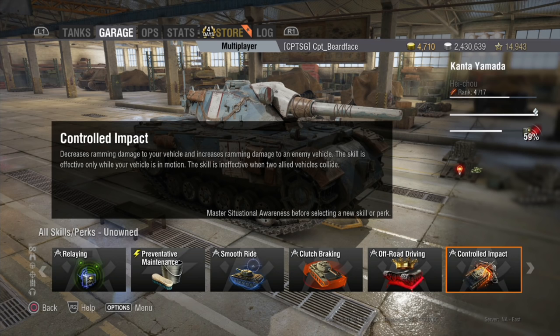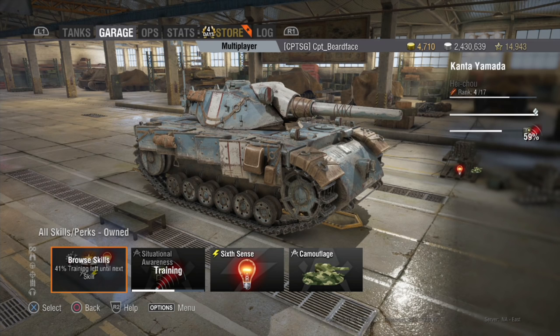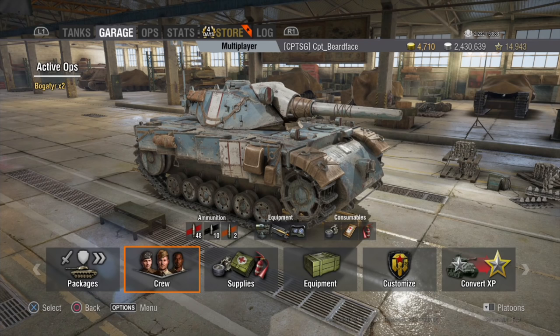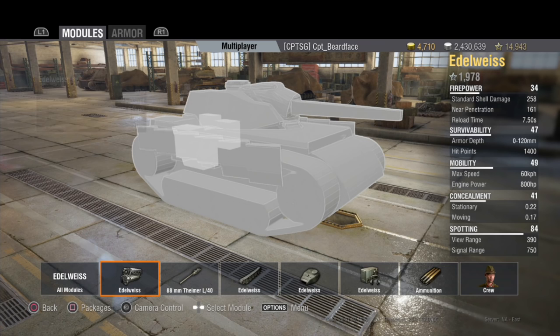You could theoretically put clutch braking and off-road driving on it since it already has a good hull traverse and terrain resistances, making them even better. Control impact might be one to go on it as well, simply because it's quite quick, has fairly decent frontal armour, and seems a fairly hefty tank — you could possibly ram other mediums and smaller tanks and bully them a bit. Regarding modules: you get an 800 horsepower engine, which translates to a pretty good power-to-weight ratio of 25.03 horsepower per tonne.